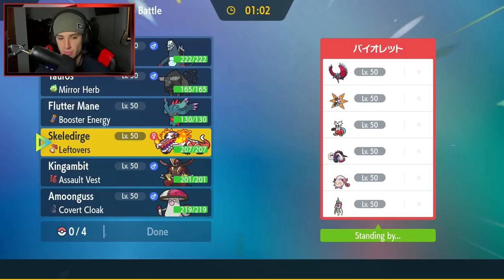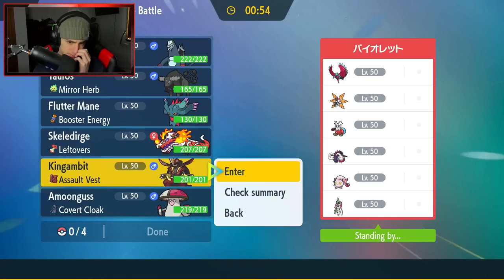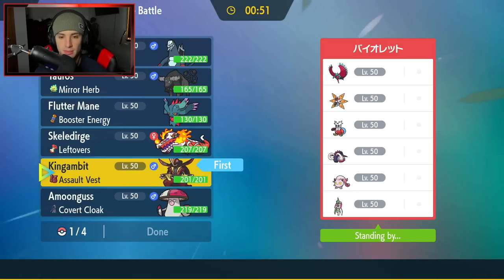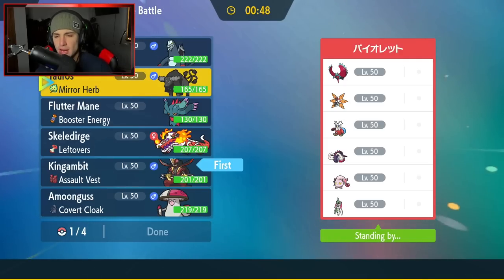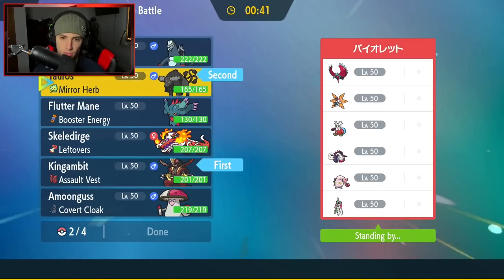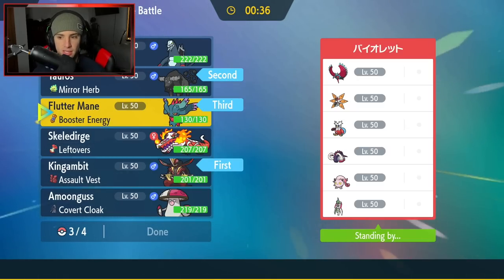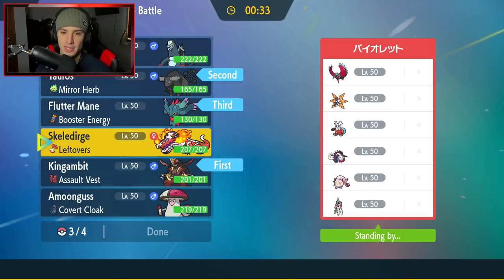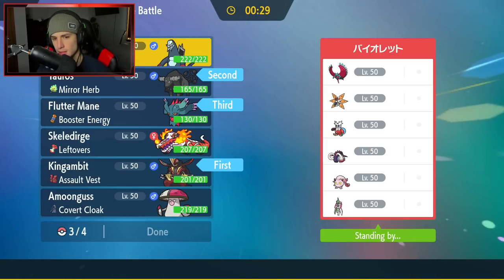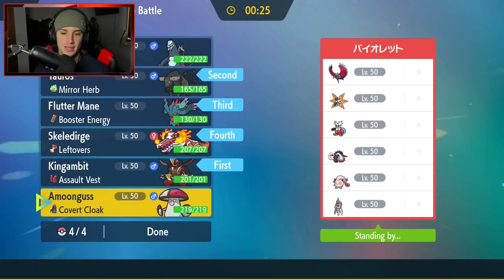Gambit can counter up onto the Scream Tail and get some work done on a few other Pokemon, so I really like Kingambit for the lead. We're going to lead Gambit, and probably also lead Tauros for Intimidate. I'll bring Fluttermane in the back, and then either Skelly or Baxcalibur — I'm leaning more towards Skelly. That's exactly what I'm going to do — bring in the Fire starter for Gen 9.